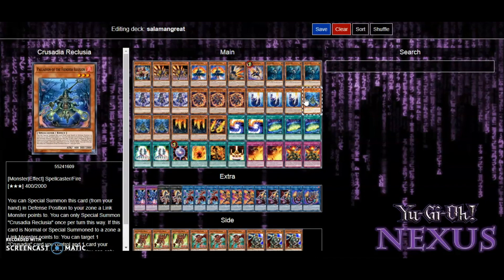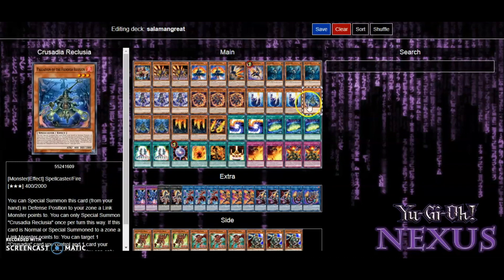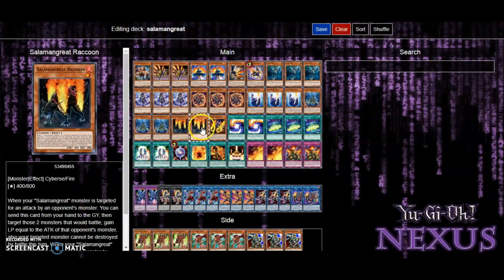Crusader Reclusia — this is in the Guard Dragon video and I put this in here because of its effect of being able to special summon itself where a link monster points to. And if I absolutely need it, I can use its effect to destroy itself and destroy one card my opponent controls.